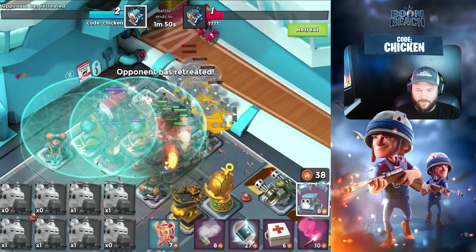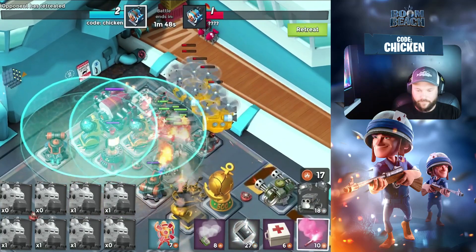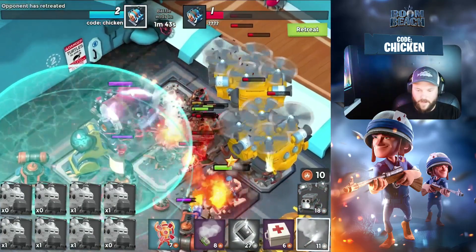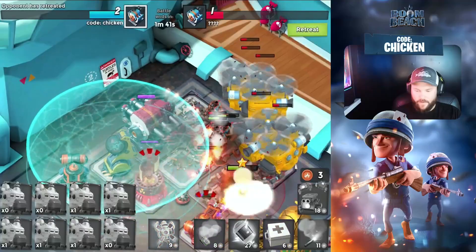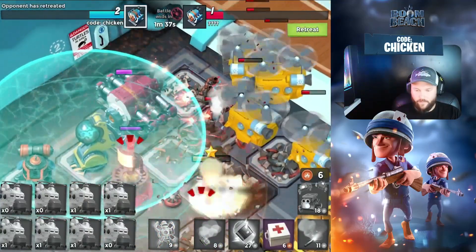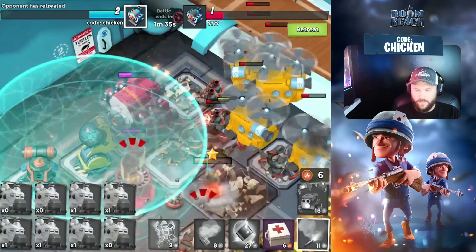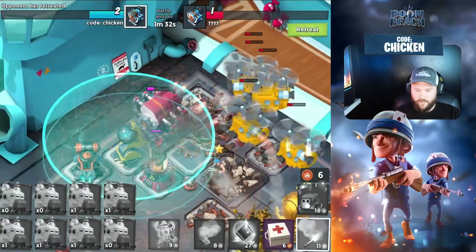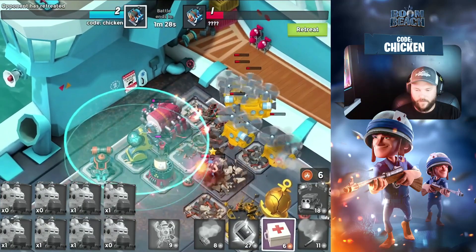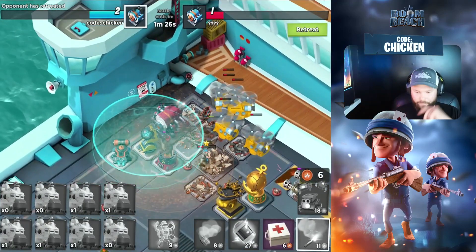That's what we want to see. For what it's worth, throwing critters against the Microwaver? Not usually a good idea. We can't taunt it though — I'm not sure how taunting the Microwaver works, if it actually does anything. Because typically it locks it, but the only way it can shoot is by doing splash damage that's large enough to hit the other troops. It's a weird one.